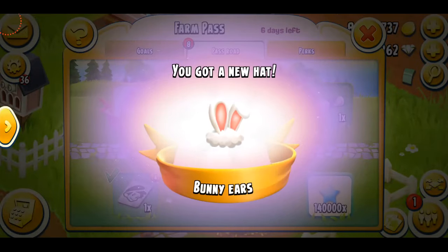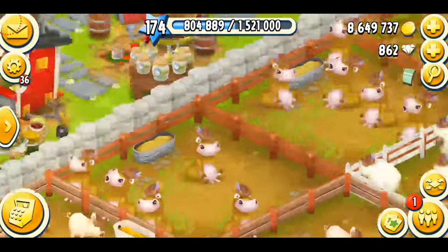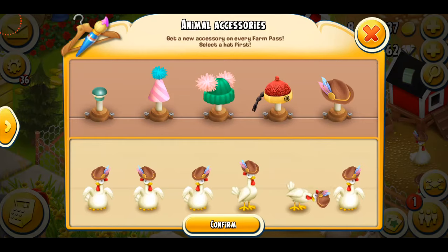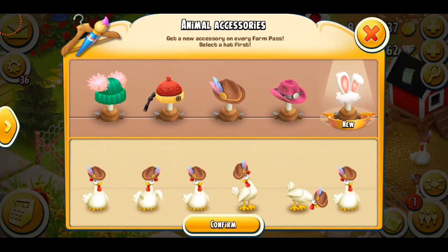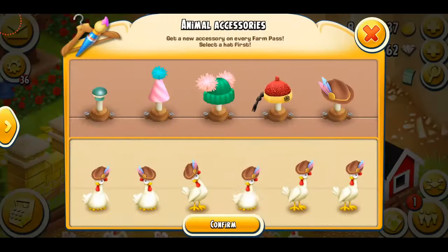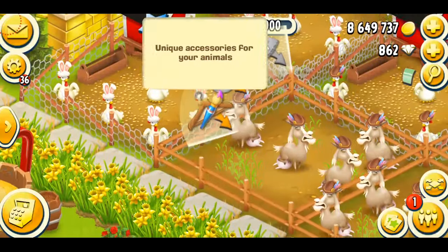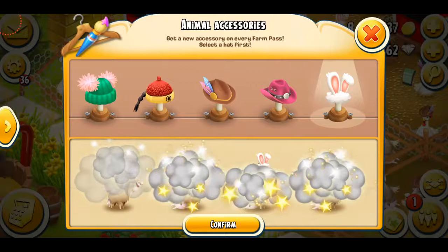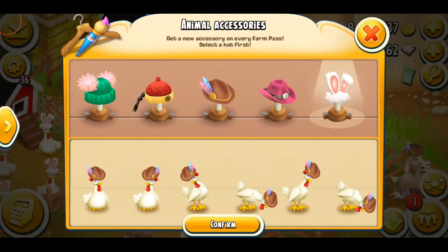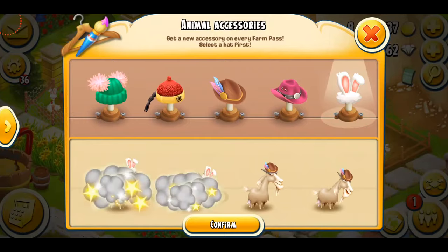Now we've got our new hat so we're just gonna try this new hat on my animals. Come over here — as you can see it's a bunny hat, which definitely means it was Easter special. I'm just gonna drag everything and there's the new hat. We're just gonna make our animals wear the hat — oh my god, they look so cute! It fits perfectly on the chickens. I'm just gonna do them all. We're going to do the goats as well — select the hat, tap tap tap tap tap. There we go!